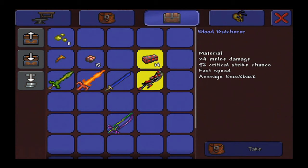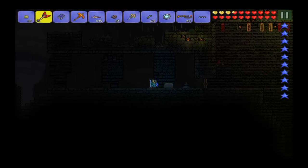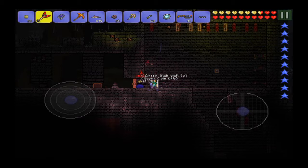You need four swords. The first one is the Blood Butcher — all you need for it is the Crimtane bar, which you get by defeating the Brain of Cthulhu in a Crimson world, or the Eater of Worlds in a Corruption world.